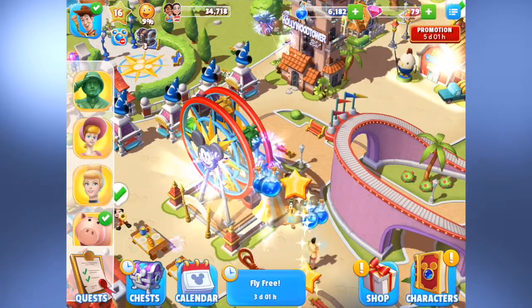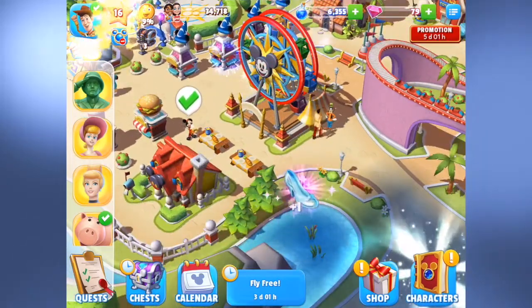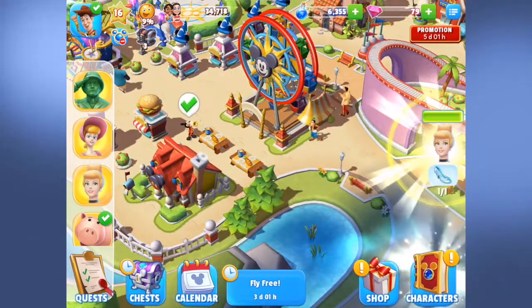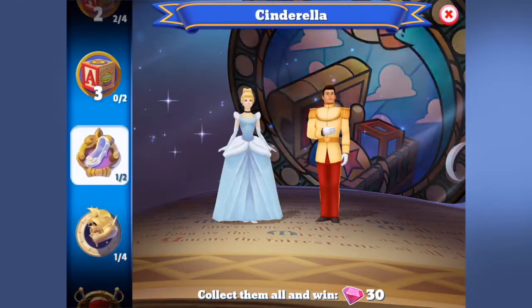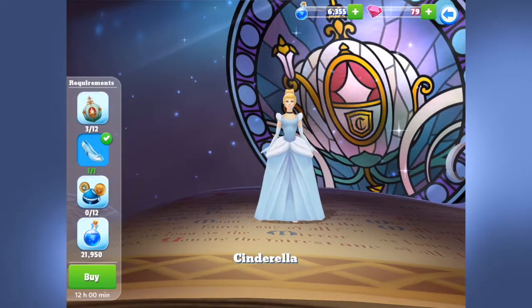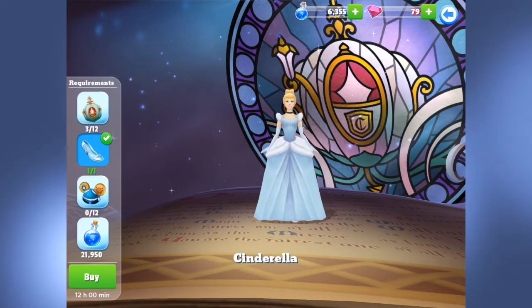I'll collect from some of my characters. We found the glass slipper — that is epic to find! Does that mean Cinderella's ready to level up? Nope. We still need quite a few things.